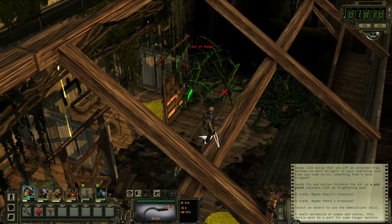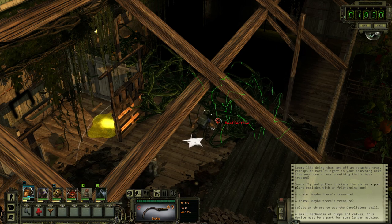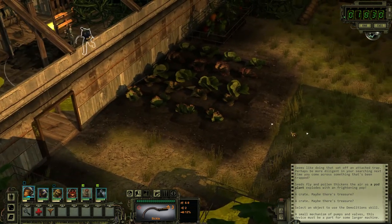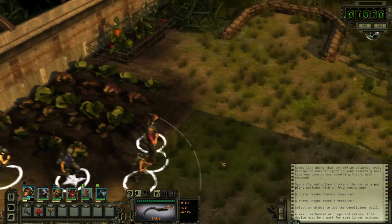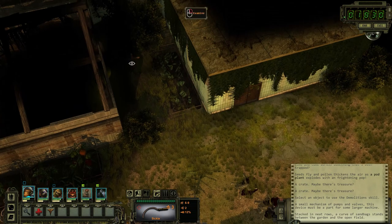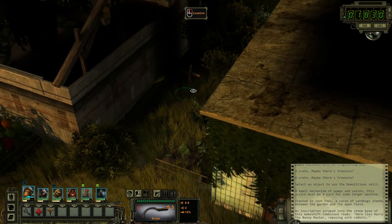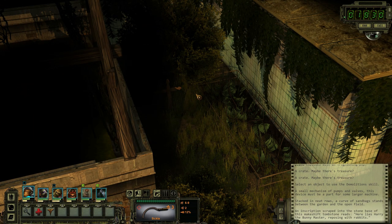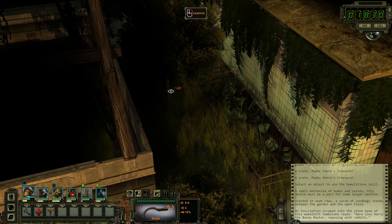I don't see us getting through here. Nope. Head back out, guys. We have another way in there? Doesn't look like it. An inscription scraped into the stone base of this makeshift tombstone reads: 'Here lies Harry the Bunny Master, reposing with rabbits.' Okay. Creepy.